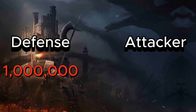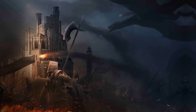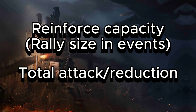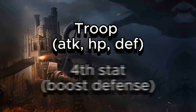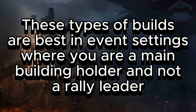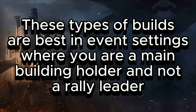Losing 1 million troops on your end to kill 2.5 million of theirs is a fantastic trade. Outside of events, since you won't need army size, you can substitute it for either reinforce capacity if you have a supporting team, or for total attack stats and even reductions. If you're a single troop type player, focus purely on their stats — attack, health, and defense — and then choose a fourth stat to boost your defense. These builds are a lot better in event settings where you're a main building holder, not a rally lead.